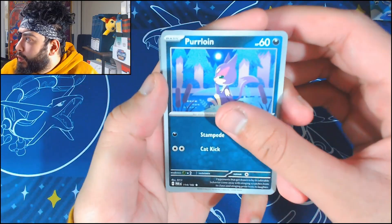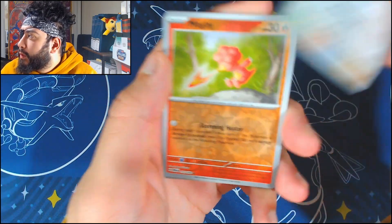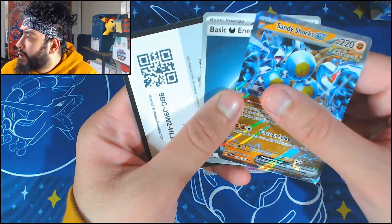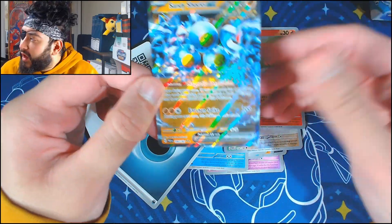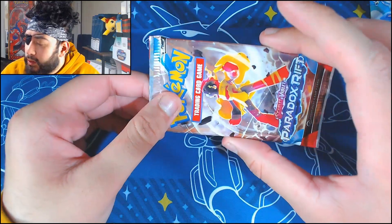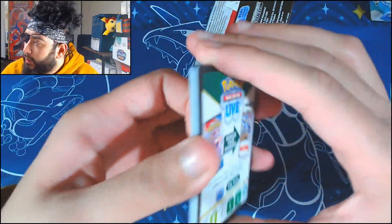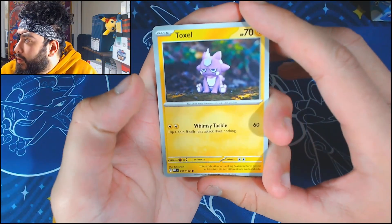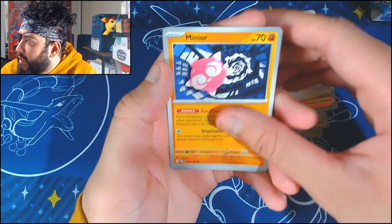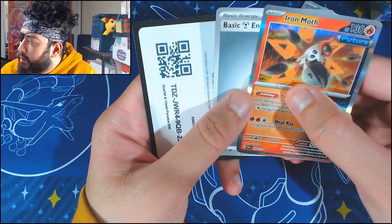Next pack: Gimmigool, Herloin, Mienfu, Ferroseed, Vanilluxe, Defiance Vest, Swablu, Magby — look at this — Sandy Shocks VX! That's three hits in a row! What is going on? That's eight hits total! What on earth is going on? We're going to have nothing on the other half of the booster box. This is the last pack on the left side. Three hits in a row — if we make it four it's going to be absolutely ridiculous. Elekid, Scream Tail, Vitality, Mini Awe, a Dottler reverse, into an Aipom, into an Iron Moth. The spell was ended, but that's fine.